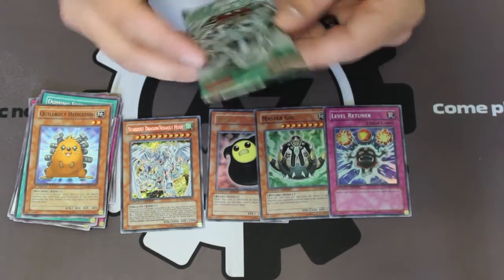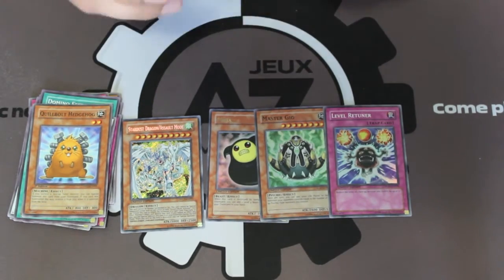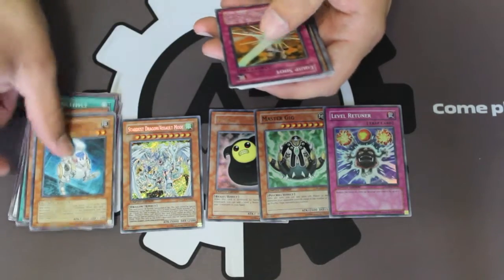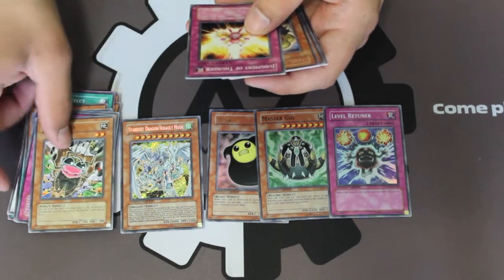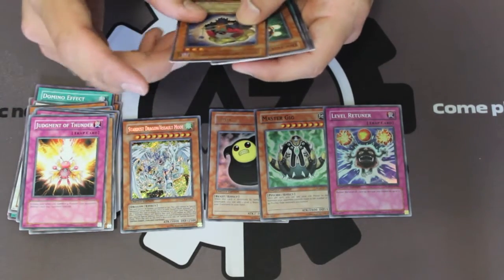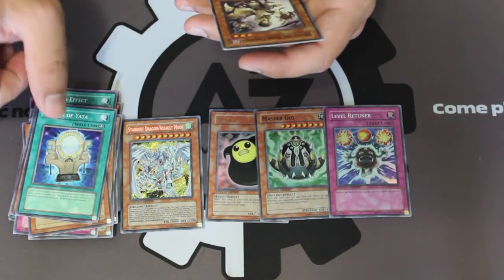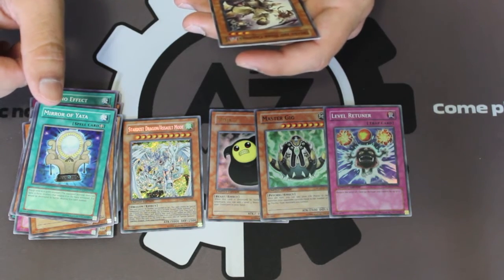We got our last pack — the last Duelist Genesis. It'd be cool to get a secret card here. We got Mind Protector, Mecha Bunny, Quip Shot, Noisy Gnat, Judgment of Thunder, Dark Resonator, Dark Cranium, Mirror of Yada, and the Dark Charmer.